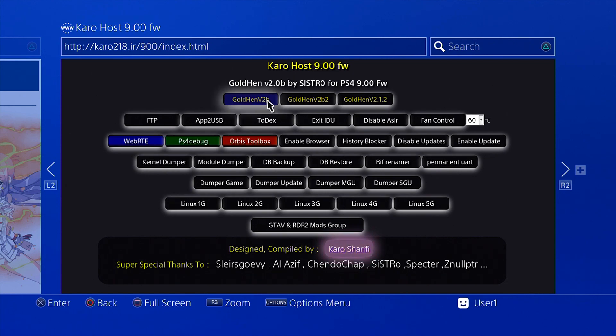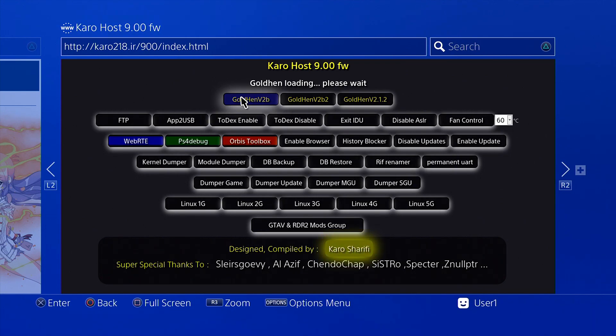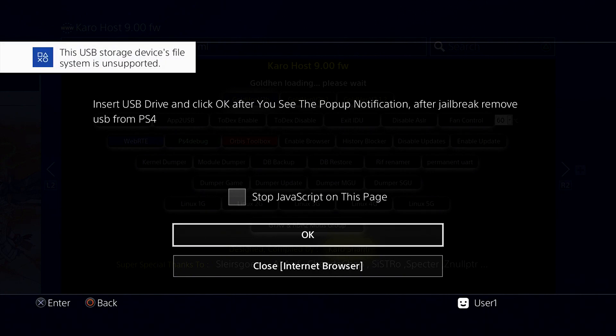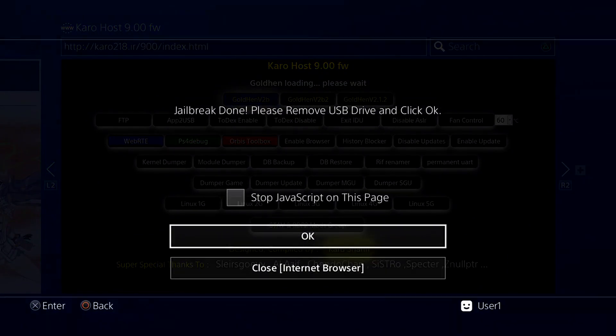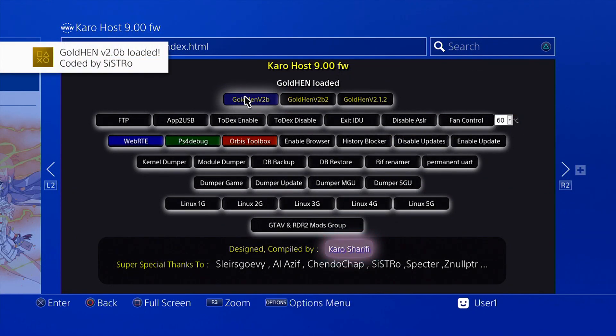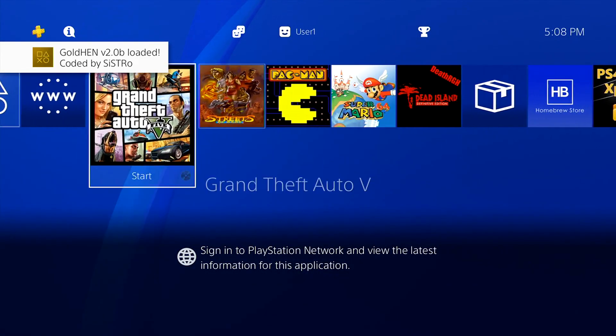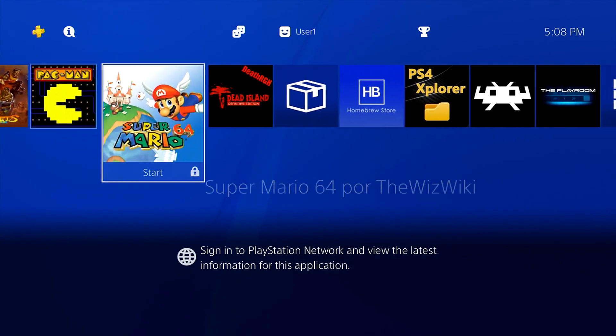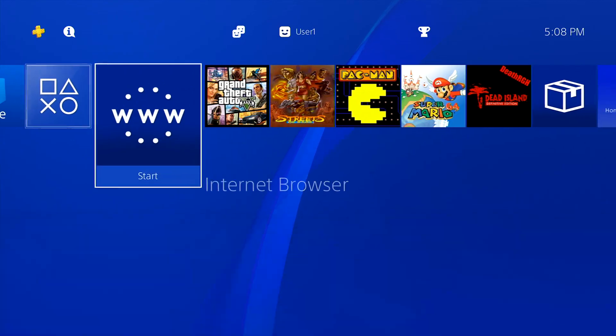Once the exploit page is loaded, the console is ready to be fully jailbroken. This is where we need the USB. Click on GoldHen v2. Once you click it, you should get a USB alert telling you to plug in the USB — make sure the USB is NOT plugged in until you get that alert. Once the alert appears, plug in the USB. You'll get a notification saying the USB storage device file system is unsupported — that's normal, just click OK. Then it should say Jailbreak Done.